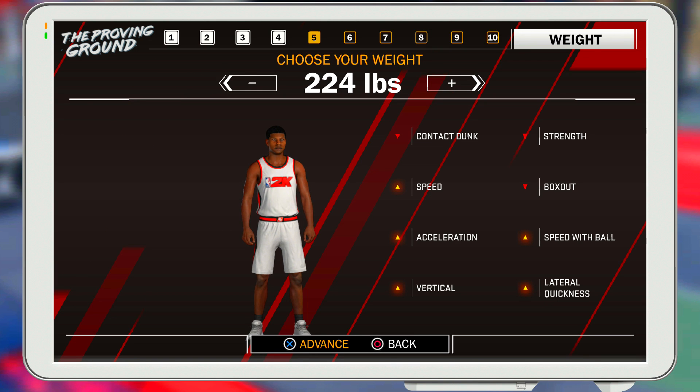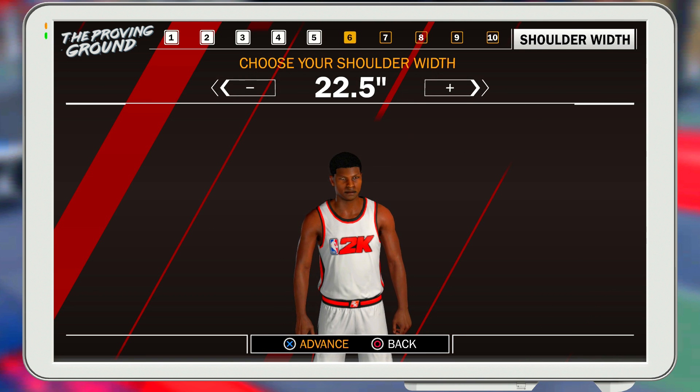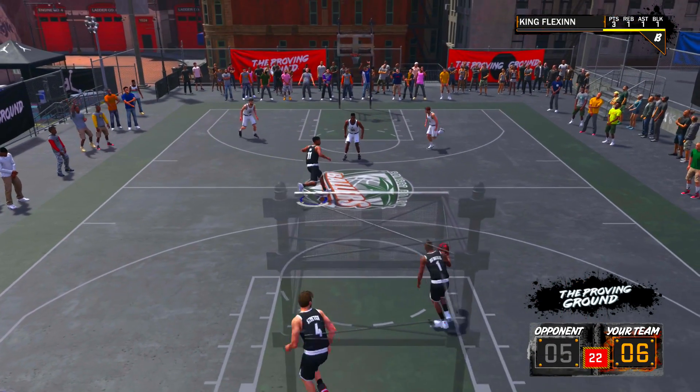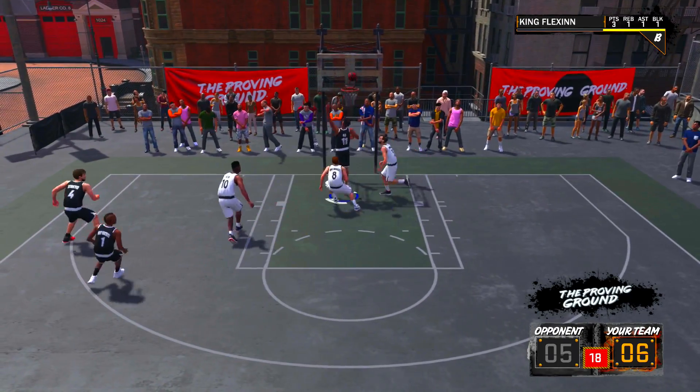For the weight, I put this player at 220. This is because I want to be as quick as possible. Your contact dunk and strength go down, but your contact dunk — why are you trying to get contact dunks anyway? Your strength doesn't really matter honestly. Your box out goes down a little bit but it doesn't go down that much. For the shoulder width I put 22.8 — honestly it doesn't really matter, I'm pretty sure it changes the wingspan a little bit, but it doesn't really matter what you put your shoulder width as.